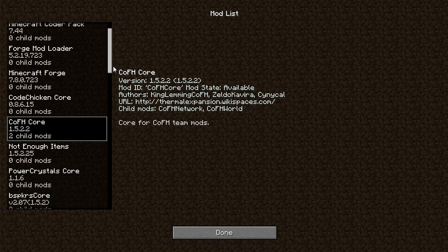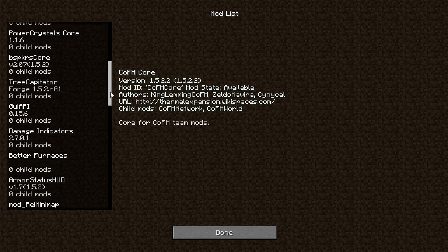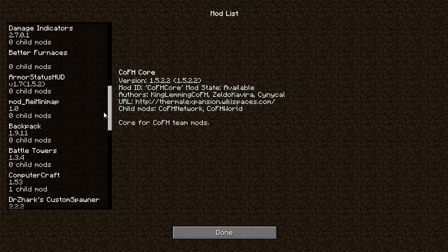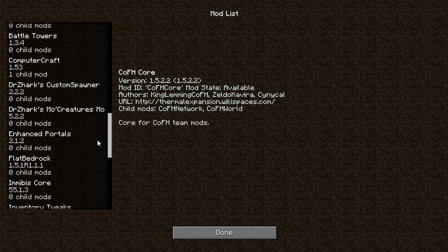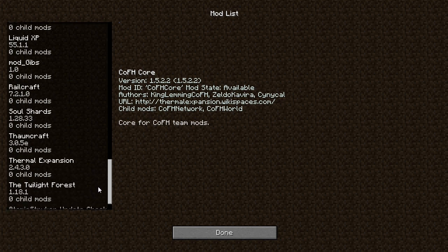The CoFH Core is for Thermal Expansion — I use Thermal Expansion mainly for the liquid ducts. I'll have to make a couple machines just to get those. Then we have Not Enough Items, Tree Capitator, GUI API, Damage Indicators, Better Furnaces, Armor Status HUD, Mini Map, Backpack, Battle Towers, Computer Craft, Mo' Creatures, Enhanced Portals, Flat Bedrock, Inventory Tweaks, Liquid XP, Railcraft, Soul Shards, Thaumcraft.